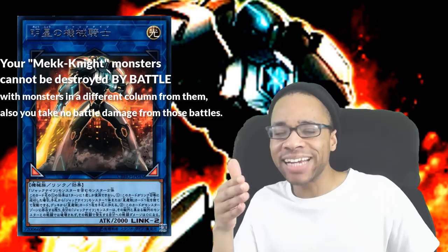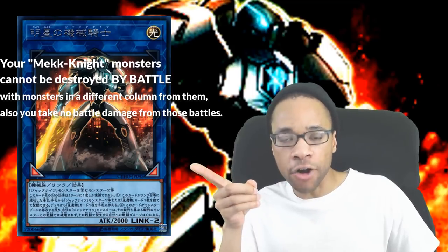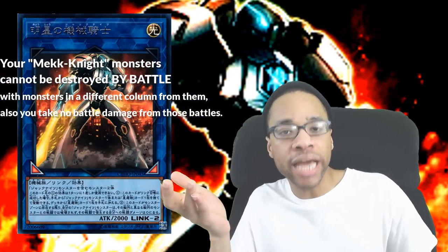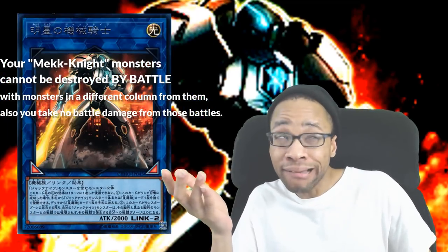Which is nice and all, but they're already pretty high in attack or defense. Even Morningstar is pretty solid for a link two. I just feel like they don't need help with battle. I don't understand — am I lying?